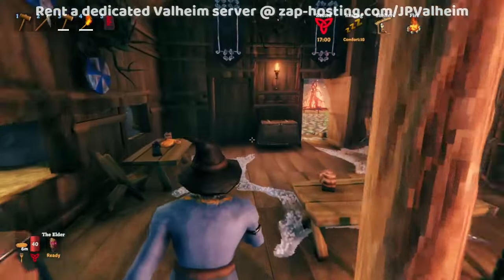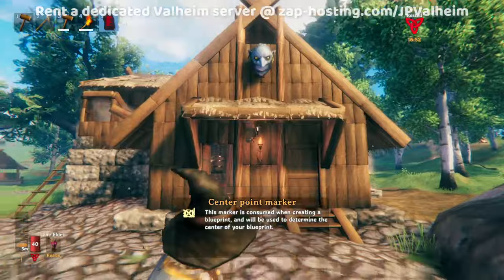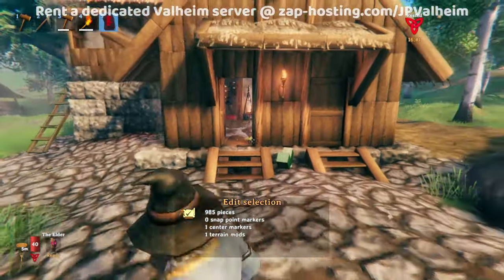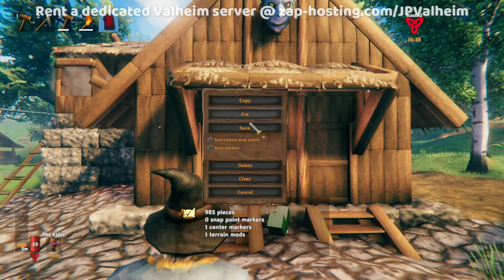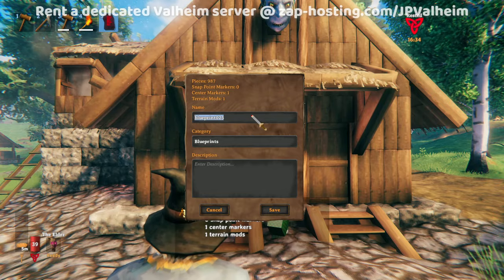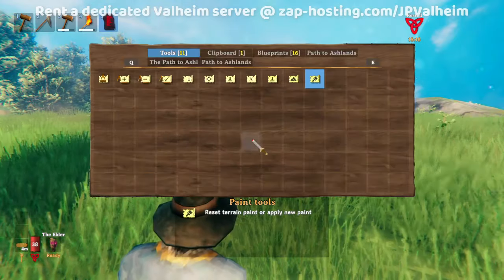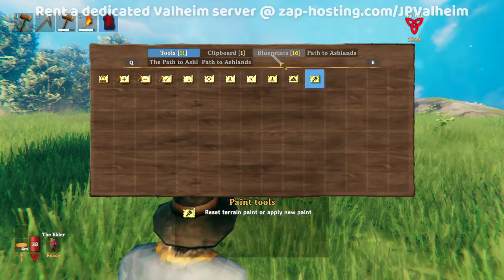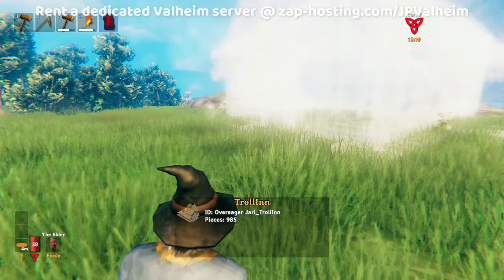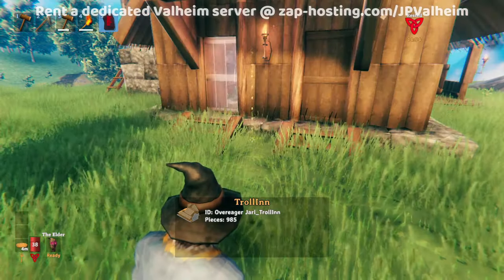If we were to just copy everything, it wouldn't work because we need the center point — place it right here in front of everything. Go to edit selection, click anywhere, and save. Let's find a flat spot to place it. Here's our nice flat spot. Open the blueprint rune, go to blueprints, find the tavern, and hold control to make sure it direct places.